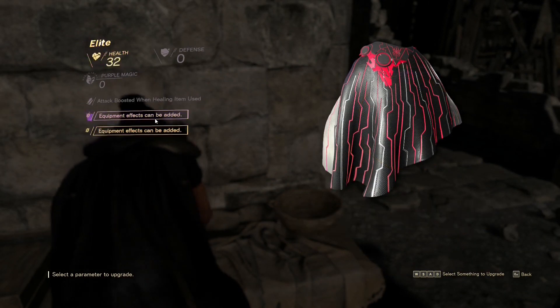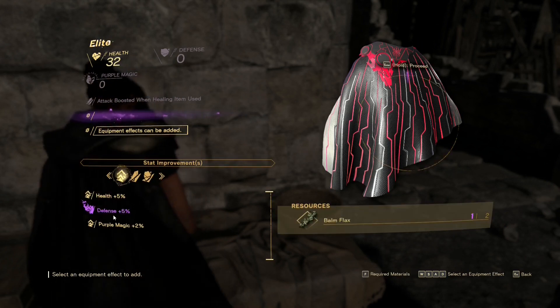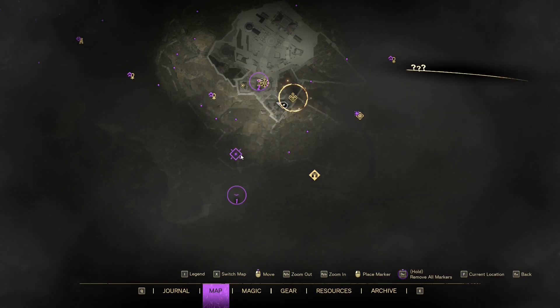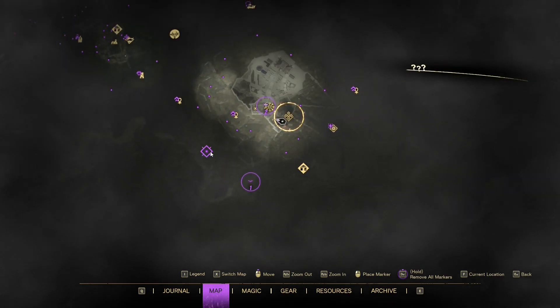Also don't forget to add new abilities to items you already possess, like the cloak and necklace — it will help you a lot. The world of Athia is full of interesting locations and is really huge, so explore as much as you can.